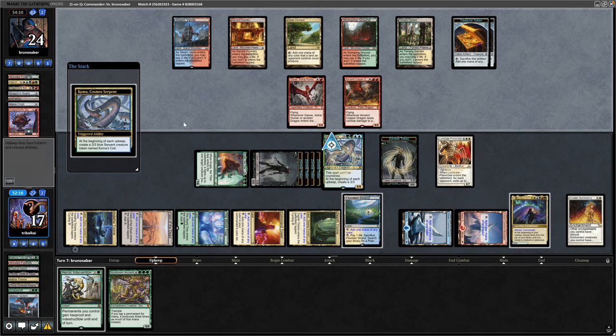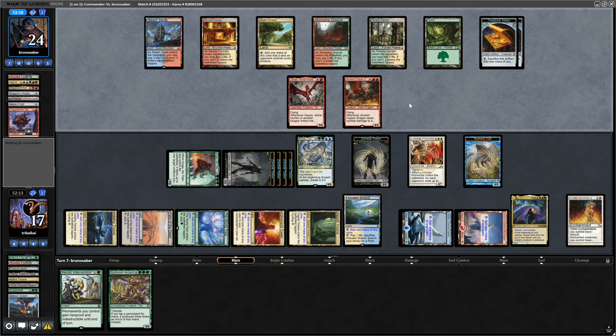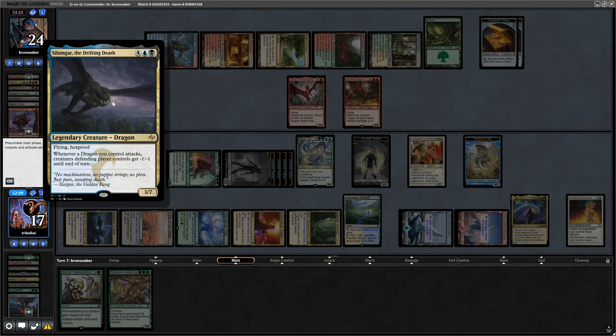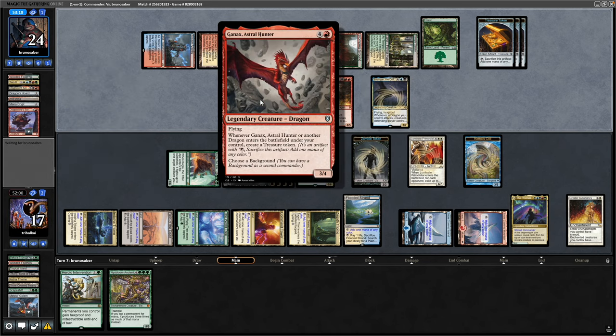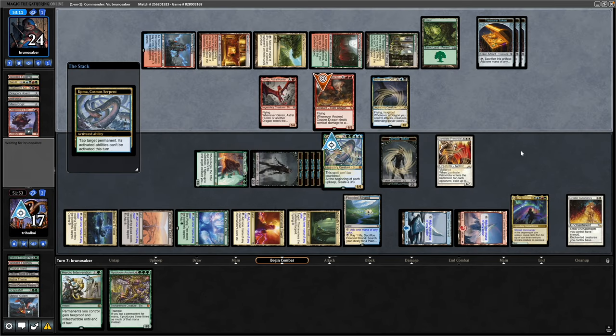Coma triggers, and at the beginning of combat we'll tap down the Ancient Copper Dragon so they can't fix their mana. It's a shame — since all the excitement for this card I've hardly seen it hit play, and when I have it's never actually hit anyone. Same with the Silver Dragon and the card draw. A Silumgar the Drifting Death, so minus one, minus one — won't affect any of our creatures yet. It does give them a treasure so they could get a four drop, with Mana Crypt doing real good work this game. At the beginning of combat we sacrifice a Coma's Coil to tap down the Ancient Copper Dragon — removes our ability to get indestructible on Coma, but worth removing the chance for more treasures.